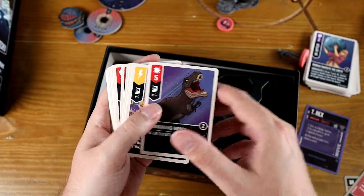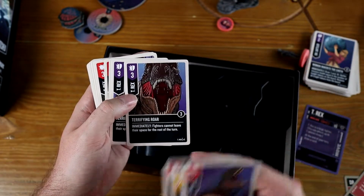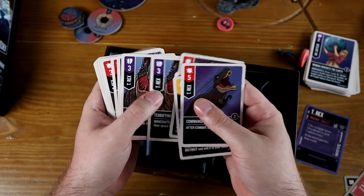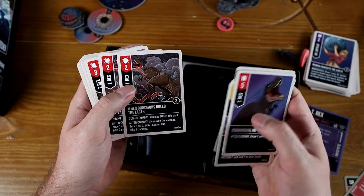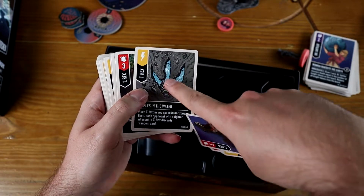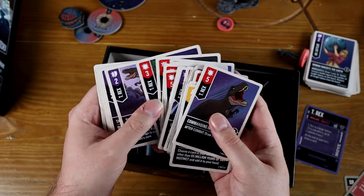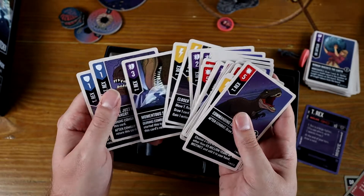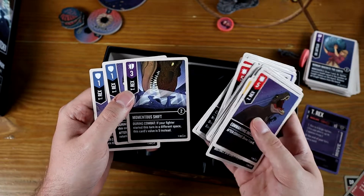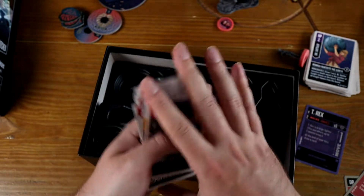And then some absolutely massive big-hitting cards. Terrifying Roar, where someone can't leave their space - this is a great one to defend with because they can't run away from you. The T-Rex destroying some stuff. The footprint with the vibrations in. I think it's a really nice deck - some big hits, some interesting cards about movement. Momentous Shifts, which are in quite a few of the decks. Coming from the scenes in the films, that's a really nice deck.